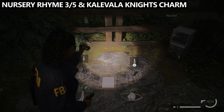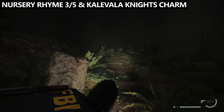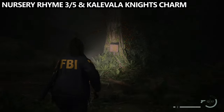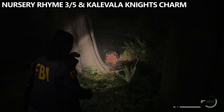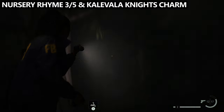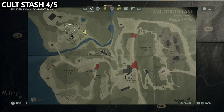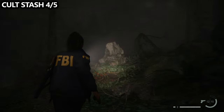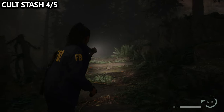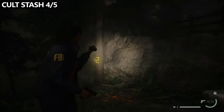Upon completing the rhyme, pick up the dolls so you don't leave them behind. This should spawn the Kalevala Knight's Charm by going underneath the log we came through. It should also spawn a couple of wolves across the path — once you take them out, a birdhouse will fall from a tree, allowing you to grab the charm. From that break room, head toward the creek and take a right-hand turn just before the creek to find a cult stash. The code for this one is 658.